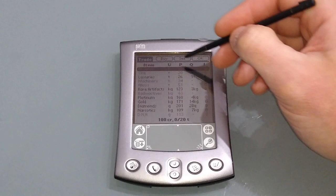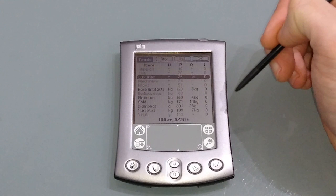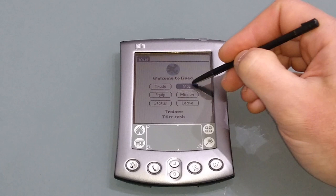We hit Trade and we're going to buy some luxuries — they are 26 a unit but they only have one in stock, so we buy one. Then we go to the map and head there, hit hyperspace when you're ready, and off you go.